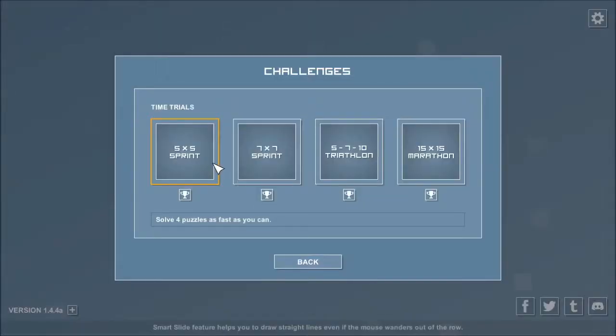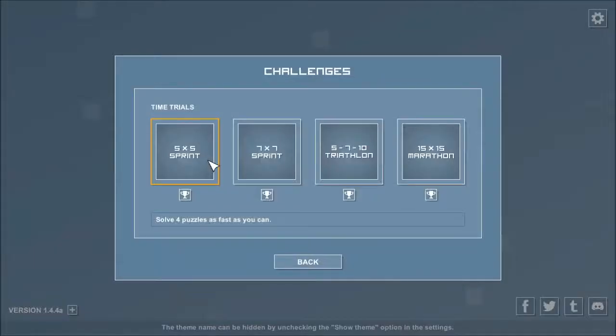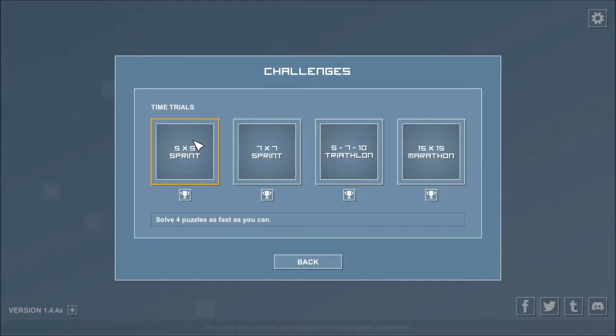Also in 2018, the Challenges mode was added, consisting of puzzles you need to do against the clock — four 5x5s, three 7x7s, one each of 5, 7 and 10, and a 15x15. Your gameplay is uploaded to leaderboards refreshed every half hour. There are some achievements for doing these in a very short time, which are impossible with voice commands. However, if you disconnect from the internet, you can use Cheat Engine to slow down the game, beat the times and get the corresponding achievements, without uploading a replay to the leaderboards. Note this will crash the game when it tries to upload, but you'll still be credited for passing the challenge.